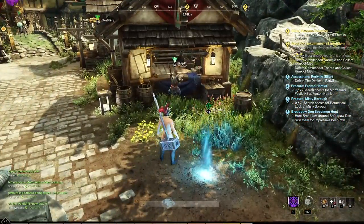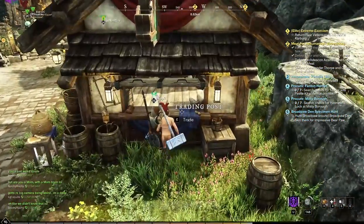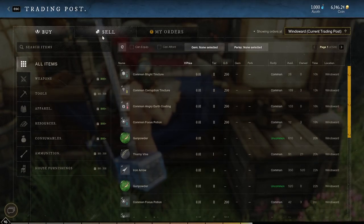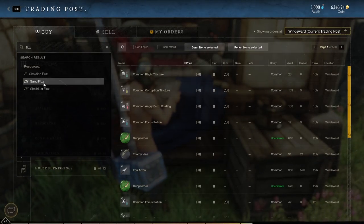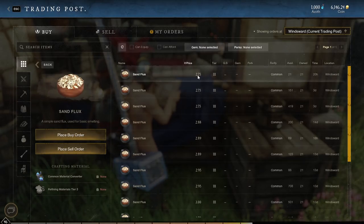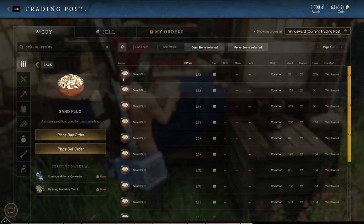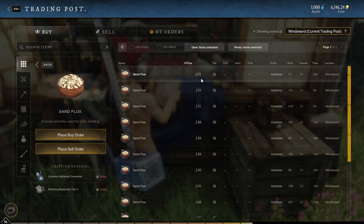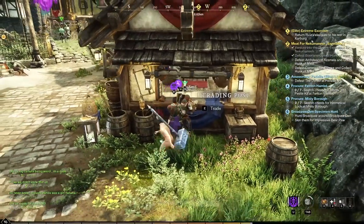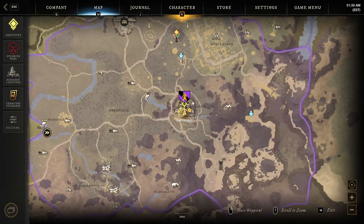The best part? You don't have to fight for points. Literally everybody can loot these at the same time, and if you know a good route you can make a ton of money. One sand flux sells for 2.75 gold, and you can get upwards of 10 of these from one crate, so you can be making 20 gold per crate and easily a thousand or more gold per run with these chests.